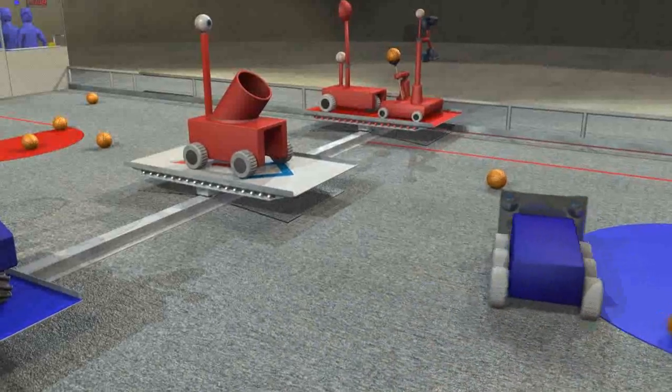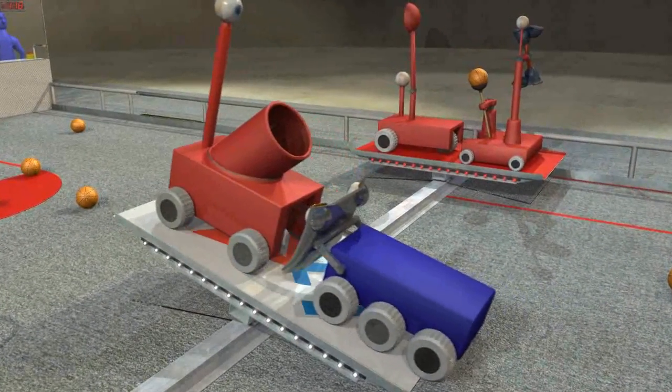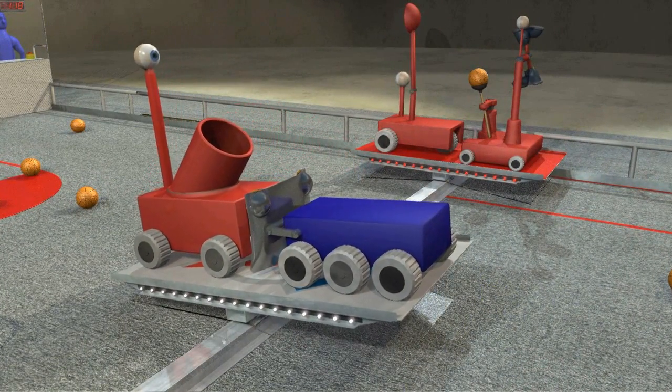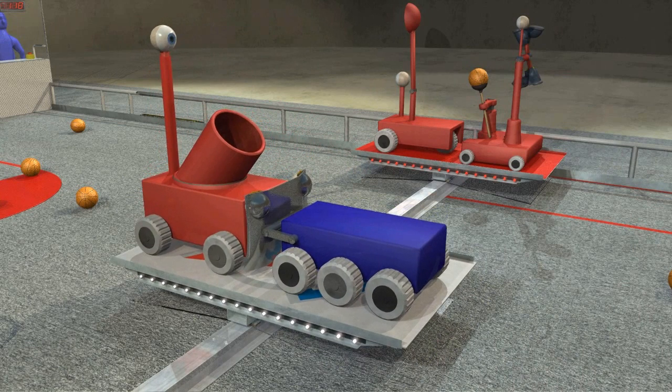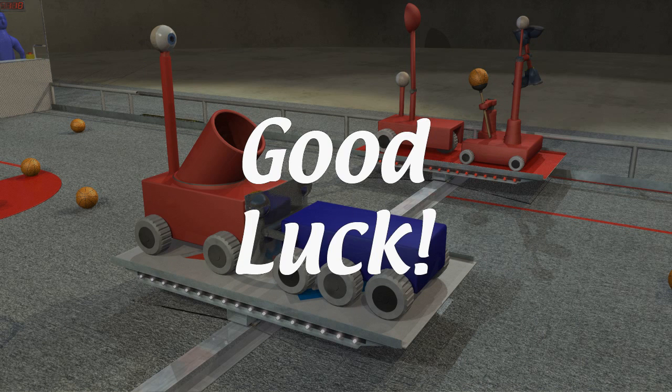In qualification matches, both alliances earn cooperation points if they work together to have red and blue robots balance on the center bridge. This is critical for the team's tournament seating position. Cooperating will be just as important as winning if you want to be successful. Good luck, and we'll see you at the competitions!